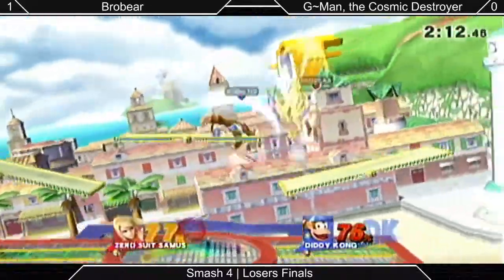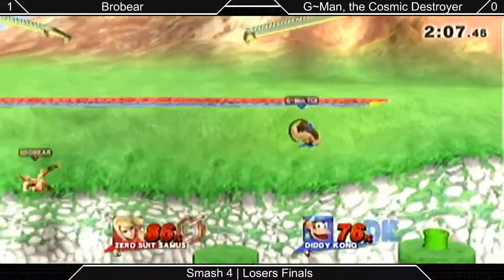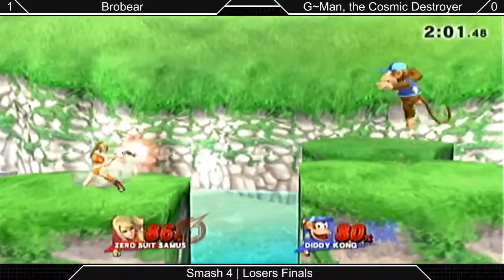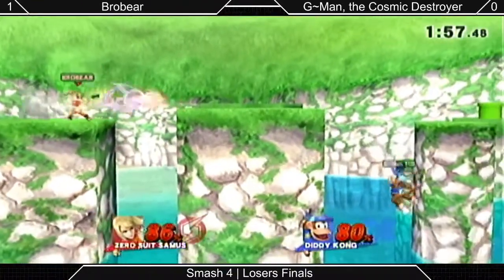A little bit of panic from G-Man here — panic rolls all the way across the beach. He blends off and bairs him. That was a great drop down. G-Man with the accidental wall play is just perfect.